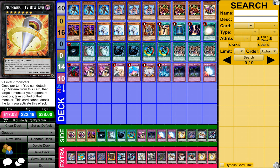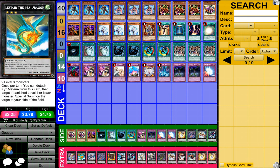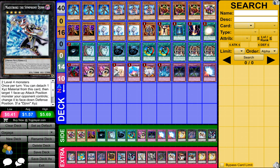Overall, Gagaga decks are pretty OP, because you've got Gagaga Magician and Gagaga Girl combined, and they get you any XYZ card — up to level 8, of course. It's pretty good, so that's pretty much it for this video.